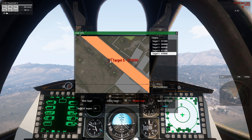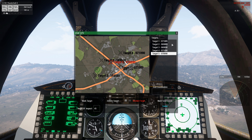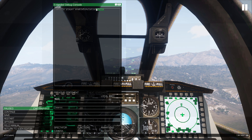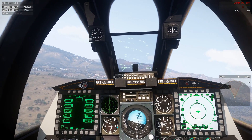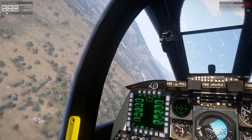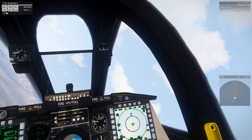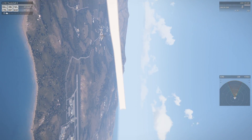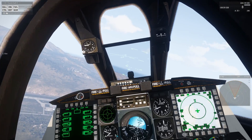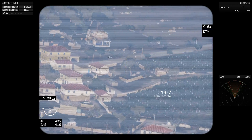Alright, so back in the GPS interface I'm going to go ahead and Shift click on the location so I can see it with my personal marker. I'm going to close the interface and enable our simulation again. Alright, there it is — 1.4 clicks, 12 o'clock. I'm going to switch over to my GBU-39s to begin with.